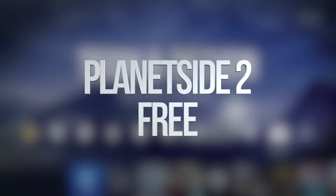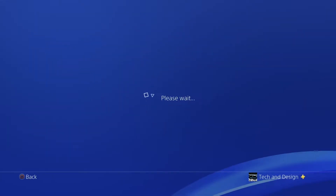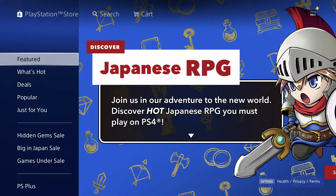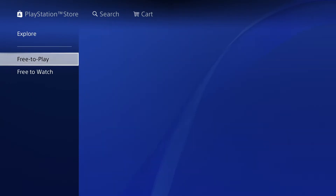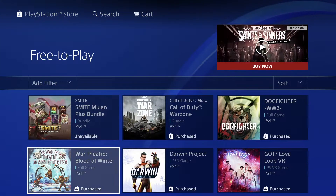Hey guys, in today's video we're going to be downloading a lot of free games. Let's go right down to our store in PlayStation. If you're looking for a particular game, it's way faster to go up and use the search option. However, I want to show you the long way so I can show you all the games that are free right now. On the right hand side we'll see all the options — scroll down until we see 'Free,' scroll to the right, and you'll see 'Free to Play' as the second option. Press X and we're going to see a ton of games.